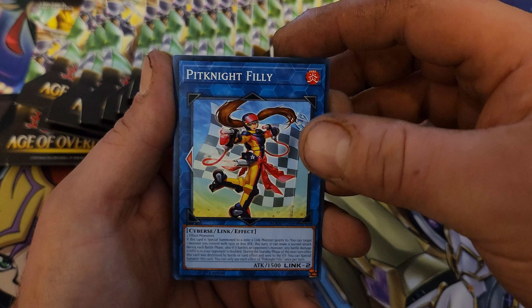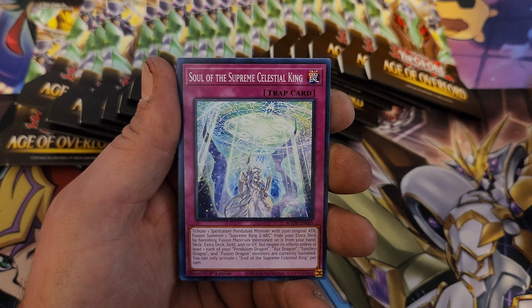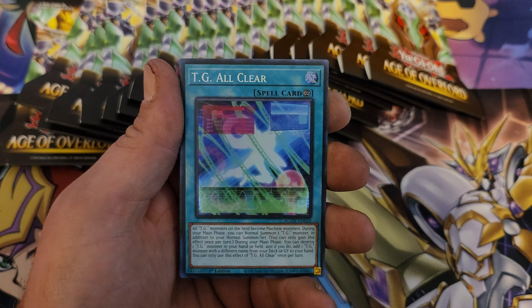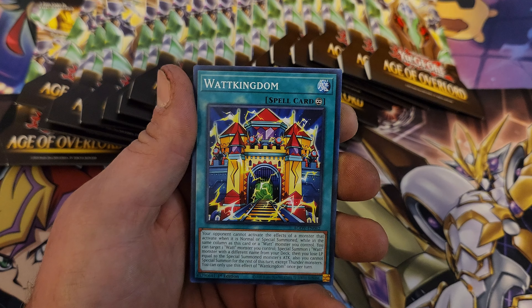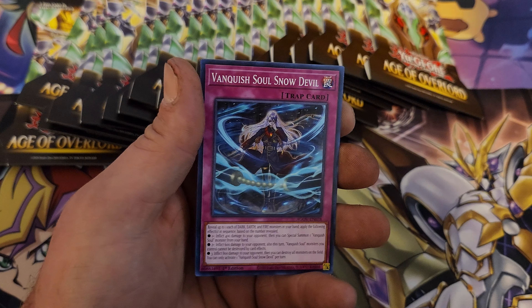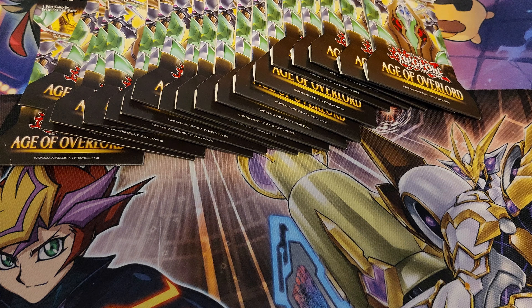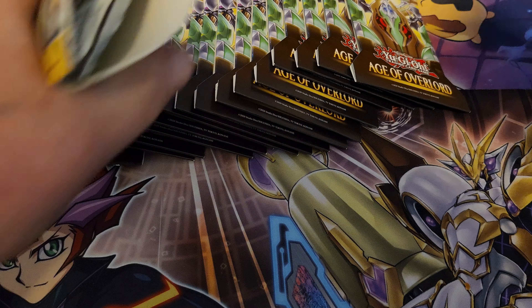Alright, we have Pit Knight Philly, Pendulum Evolution, Souls of the Supreme King, Escape Goat, TG All Clear, Shade Peacock, Watt Kingdom, Luka, Banquish Soul. So far not the best, but still got a bunch more to go.